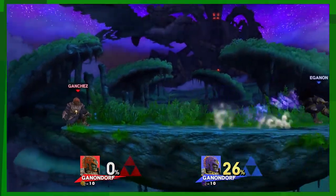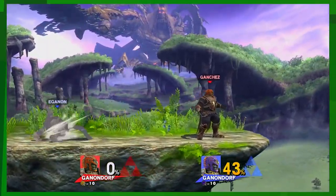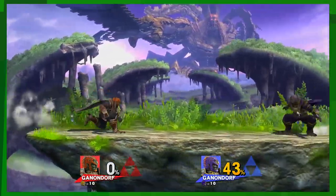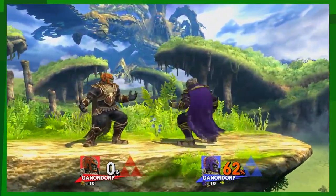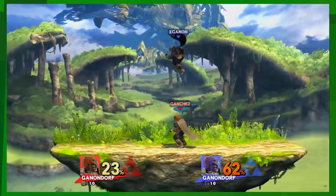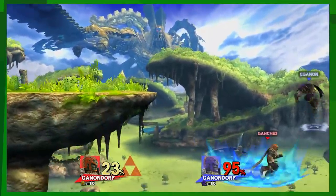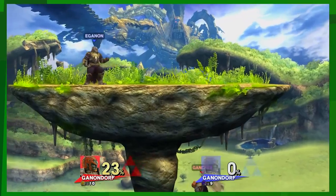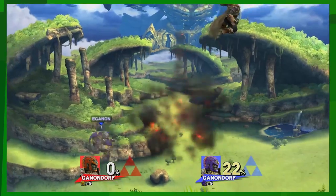Here's one of the biggest differences — do down B for me, grounded. That's how far you just went — Jesus! He will cover the entire map. It's a great movement option. Side B — you can also act immediately out of it, so you can do side B and then jab immediately so you don't get punished.